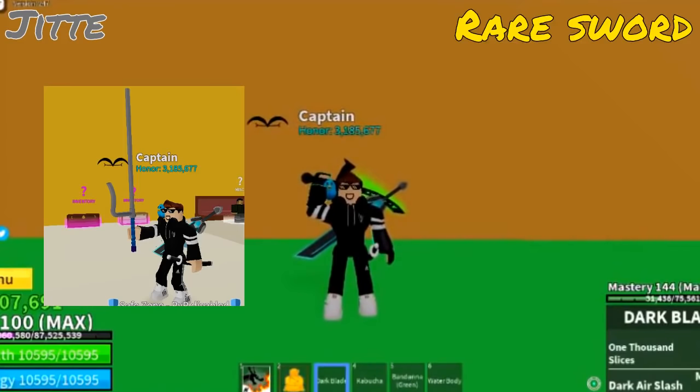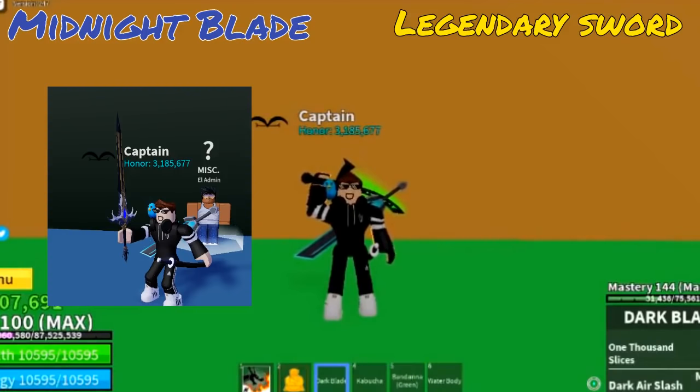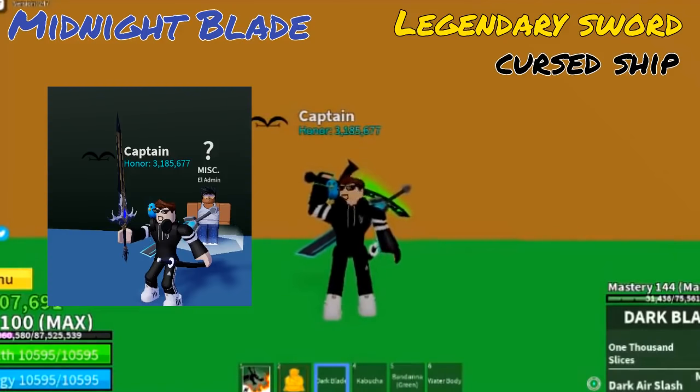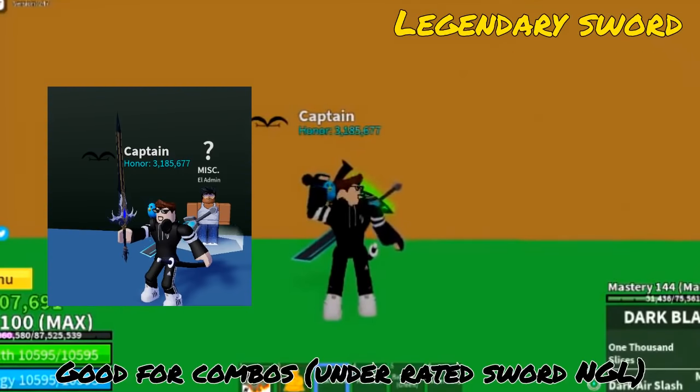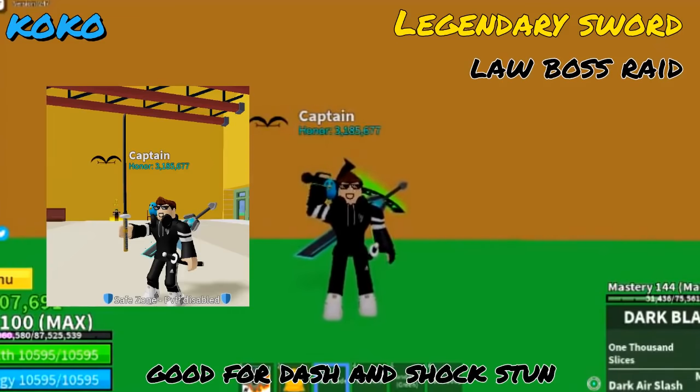Next is Jit — rare sword, can get from the smoke admiral boss, good for dash. Next is Midnight Blade — legendary sword, can get from the cursed ship, good for combos. Next is Coco — legendary weapon, can get from lore boss raid, good for dash and shock stun.